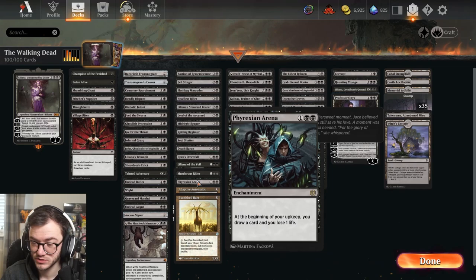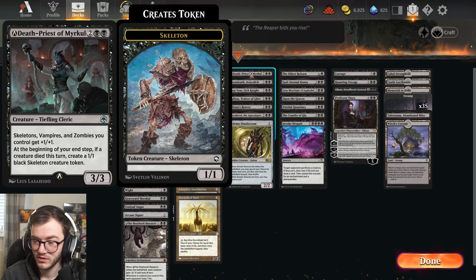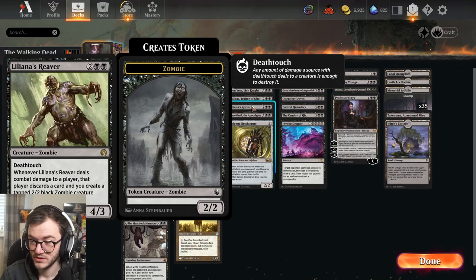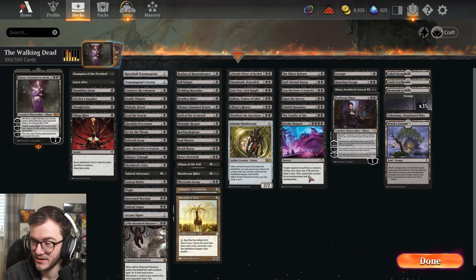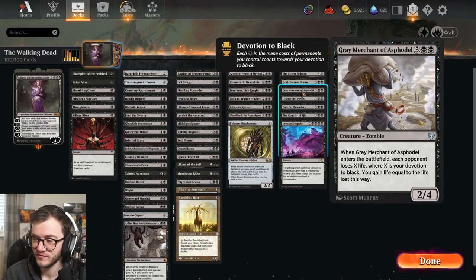We've got ways to drain our opponent when our stuff dies, Fleshbag Marauder, Fell Stinger for card draw, Headless Rider to bring back zombies and make tokens. Death Baron buffs all our zombies and gives them deathtouch, which is really awkward for our opponent. We've got Liliana of the Veil, an Emeritus Rider that kills stuff. Adaptive Automaton is a lord. We have Burnish Hart for ramp and Jozu. Kalitas is a vampire but it makes zombies, which is relevant.